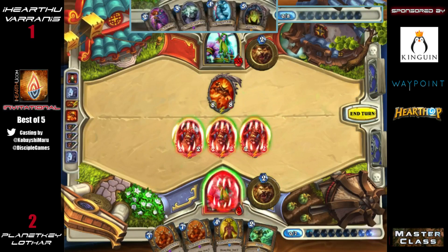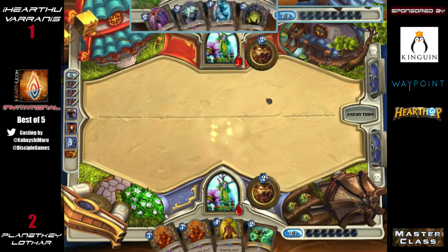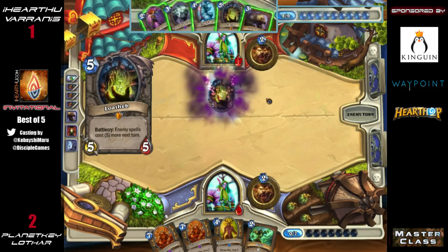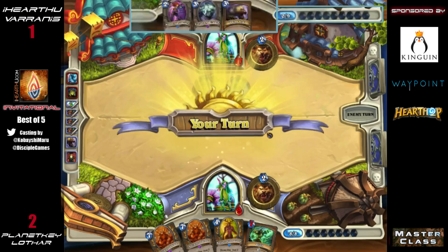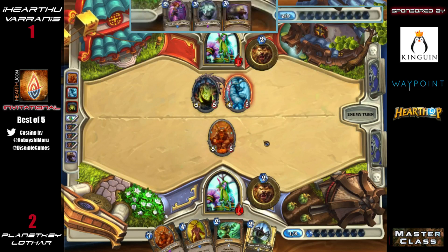This is playing out perfectly for Varanus. Lothar's not out of the game, but using three of his four combo elements in a token deck is crushing. He has ways to refill his hand but they'll be a little too slow. His opponent also has elements of the combo — and this Savage Roar is actually going to win him the game. Lothar has to heal with this, but even with that heal, Savage Roar is six, nine on the board is 15, and Ragnaros is going to take it.